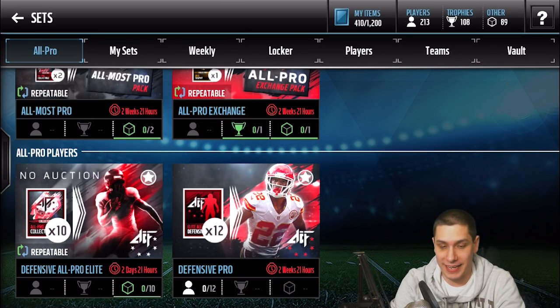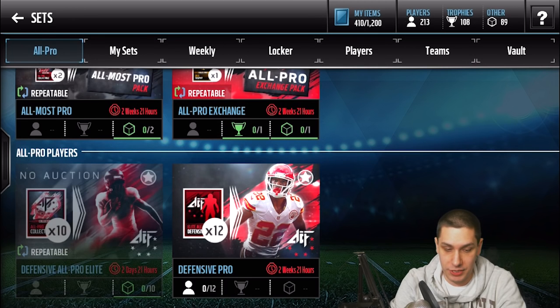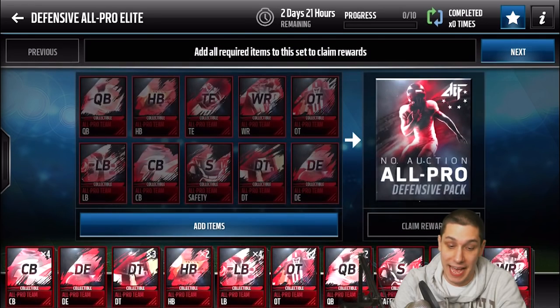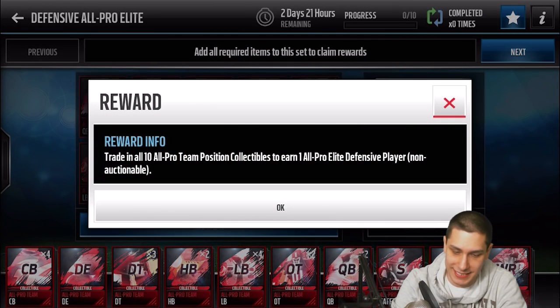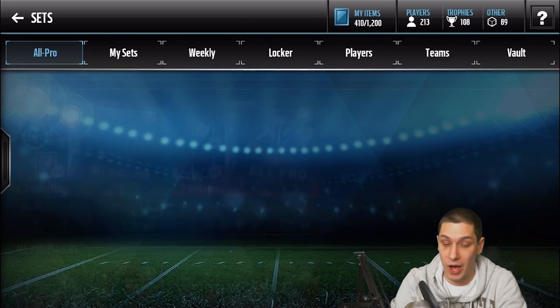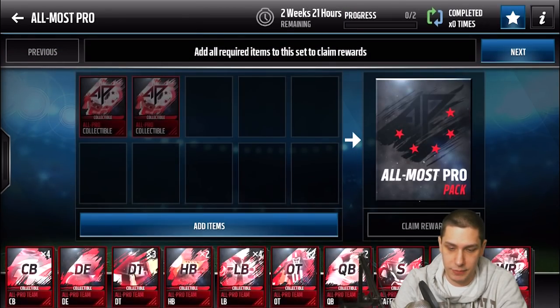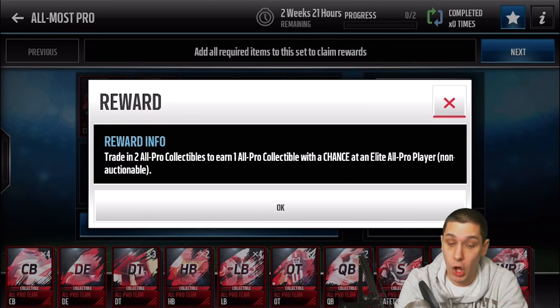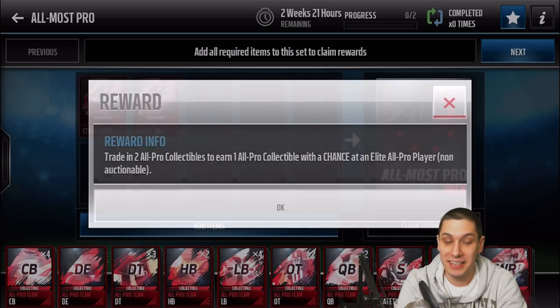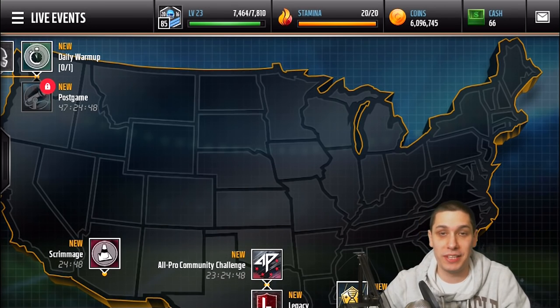It takes 12 elite players — which we got zero of — to get a 99 overall Marcus Peters. That's crazy. If you have 10 of the all pro collectibles you can get yourself a non-auctionable all pro defensive player. Maybe you can put it into sets — I wonder if that's possible if it says non-auctionable. Let me know in the comment section below. There's also just an exchange pack for the collectibles. This one says put two all pro collectibles to earn one all pro collectible with a chance at an all pro elite player. These packs are just terrible. I have no words for that. Let me know guys what you think I should do with those in the comments.